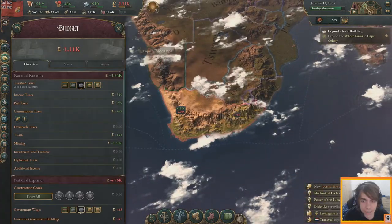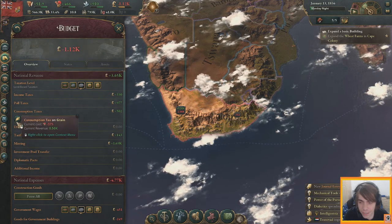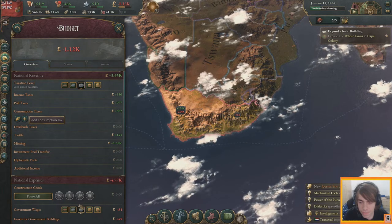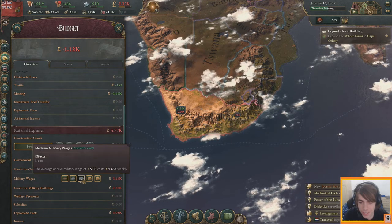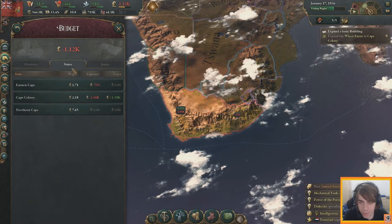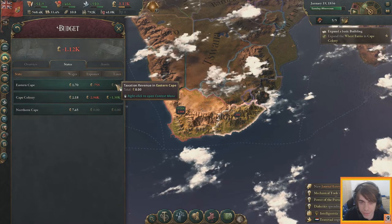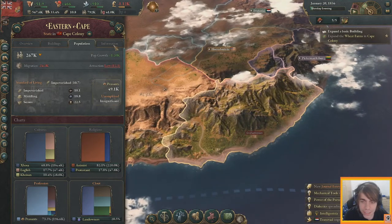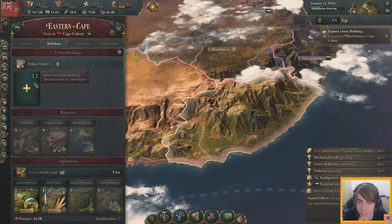Looking at how to increase money: we could increase taxes. We already have a consumption tax on grain. We could reduce government and military wages. Looking at state revenue — Eastern Cape is giving us no revenue at all! Need to go pay your taxes. There's an urban center here.